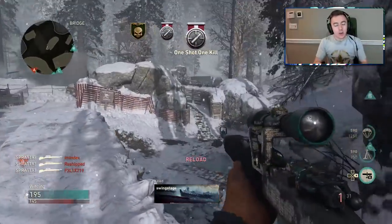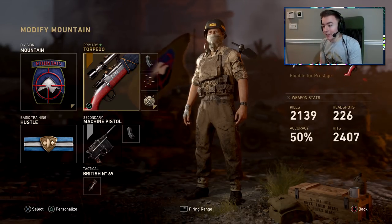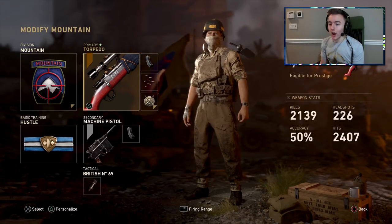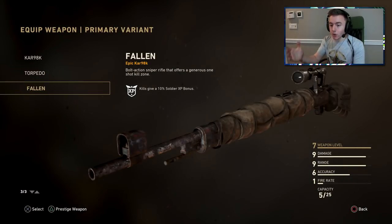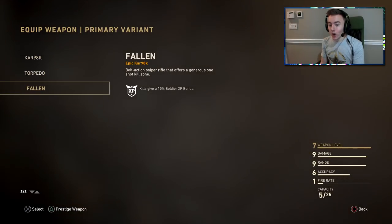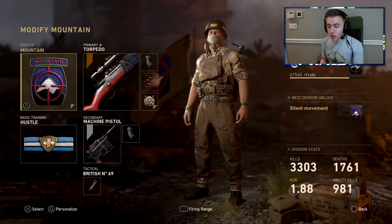What about that streak — absolutely disgusting accuracy. Let me show you my class setup. I'm rocking the KAR98k with the Torpedo variant from a supply drop, and I also got the Fallen variant for maxing out the Mountain Division. Right now I'm rocking the KAR98k with Extended Mags and Rapid Fire — I don't really know how much Rapid Fire helps yet. I've got the Mountain Division as my go-to.